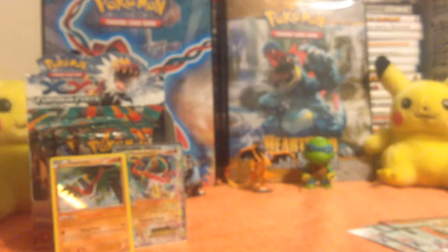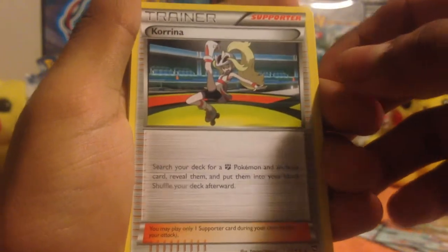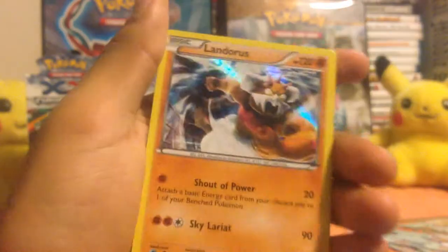Next up is a Mega Lucario pack. Code card. One, two, three. First up: Fossil Researcher trainer card, Hitmonlee, Core Arena trainer card, Slack Off, Cubchew, Patrat, Eevee, Scraggy. Reverse holo is a Cubchew, and then the actual rare: Landorus — very nice pull right there. That is a rare holo. Put them in the back there with the Halucha because that is a very nice card right there.